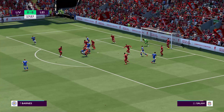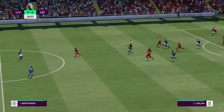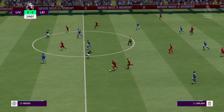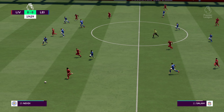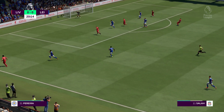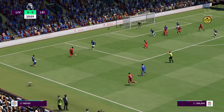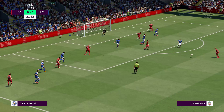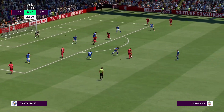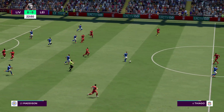Trying to deliver it accurately — able to deal with the threat. Counter-attacking very much an option. Mohamed Salah now. A disadvantage for Liverpool here. Roberto Firmino. Good work to regain possession.